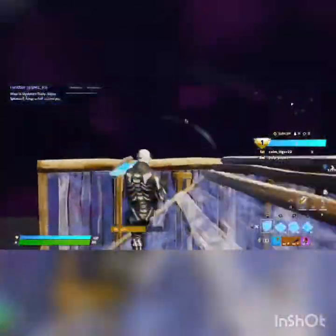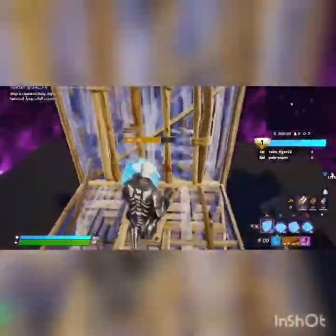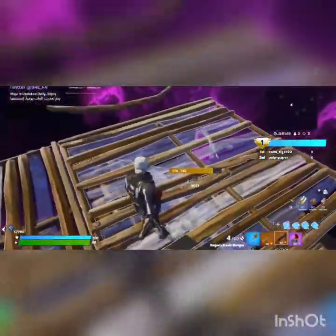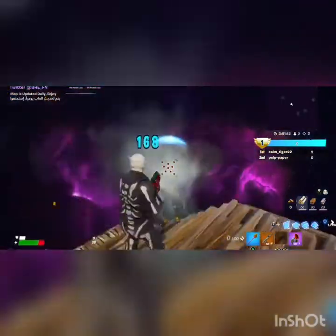What's up guys, so we're gonna be checking out the dragon shotgun. It's in the BH build files, you can also check it out yourself. We're gonna test it on my friend Pulse Paper right here. I'm gonna shoot you — okay wait, 168.